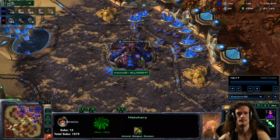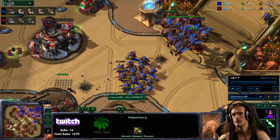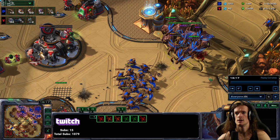Parasitic bomb is good on vikings, phoenix, void rays, and mutas. It's not very good on capital ships like battlecruisers and carriers - they have too much HP, it doesn't really do too much to them. But against the lighter, more flimsy air units, parasitic bomb is really good. It's also pretty okay against liberators.